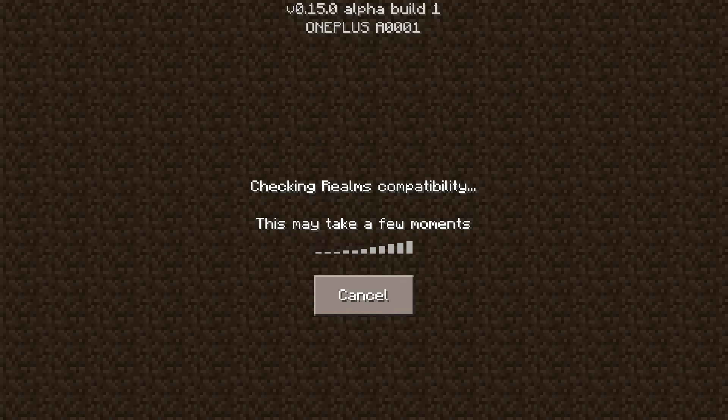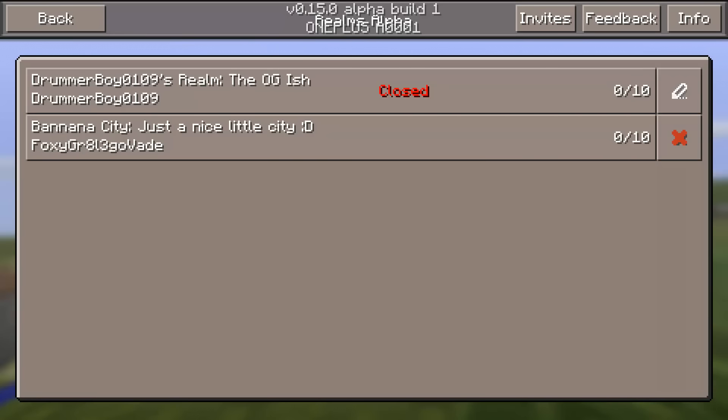Then we can click Realms here. It will say checking realms compatibility. This may take a few moments and it's going to take a little bit of time to load. Then you will be greeted with the screen that tells you to create a realm.